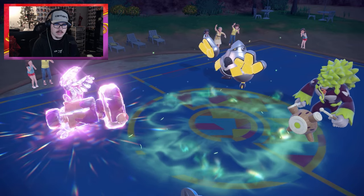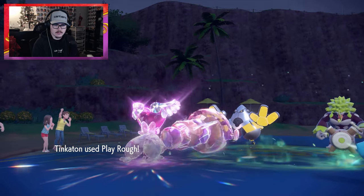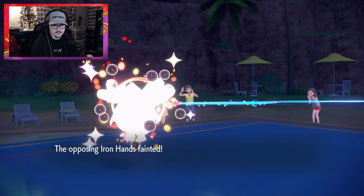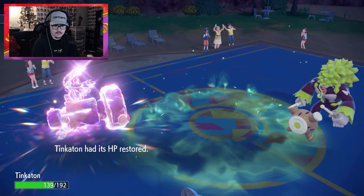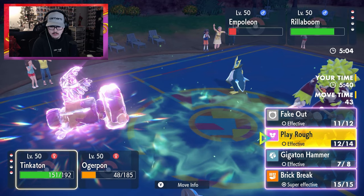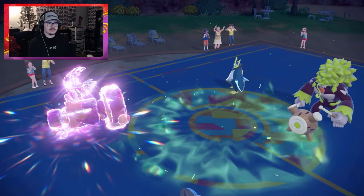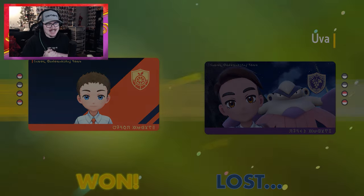I had a feeling that was gonna happen — I feel like they just let it play on down to get the free Fake Out switch-in. Wood Hammer goes into Ogre Pawn, we're not gonna like taking this, but we do take it nonetheless. Play Rough — baby boom, lovely! Tinkaton's back into the fray. I think I just go for Play Rough into Rillaboom here, and they gave us the battle — GG! Tinkaton goes to work, baby! We did so much damage with that Tinkaton, I liked it a lot.